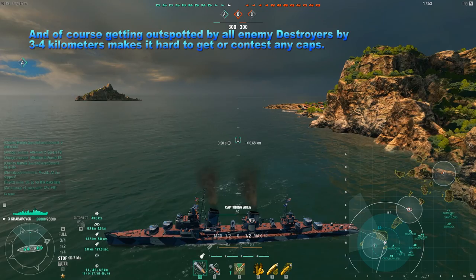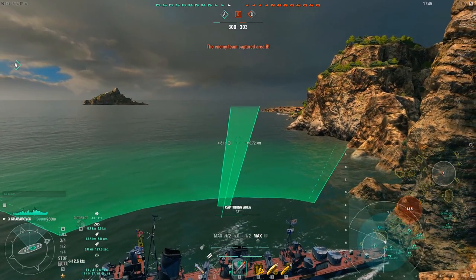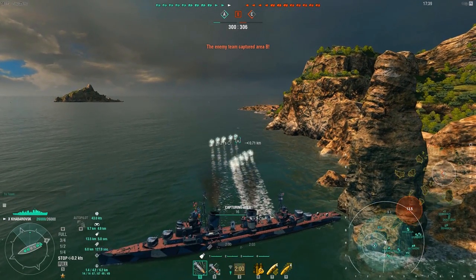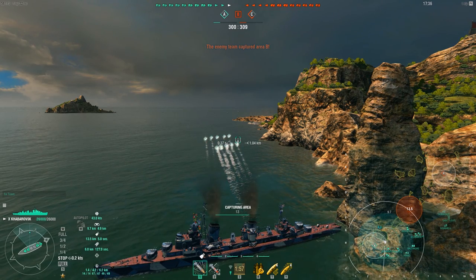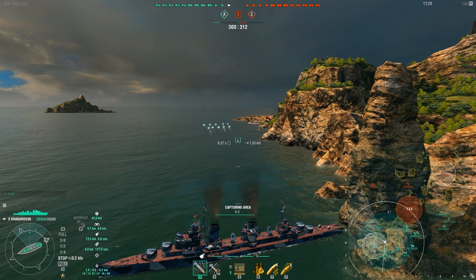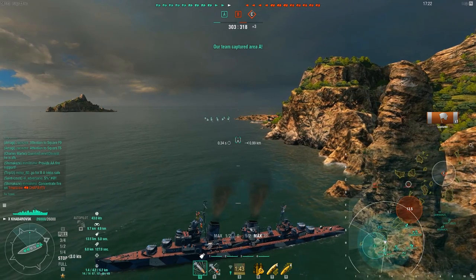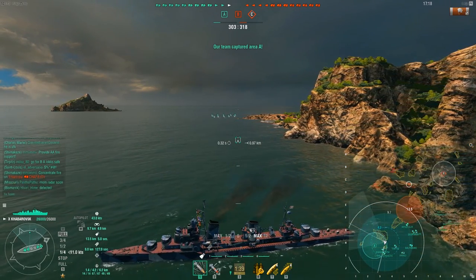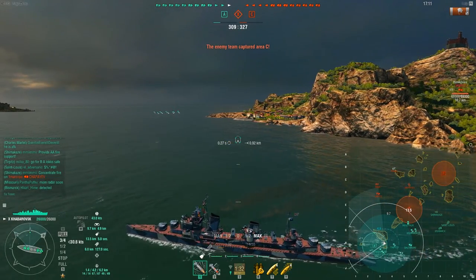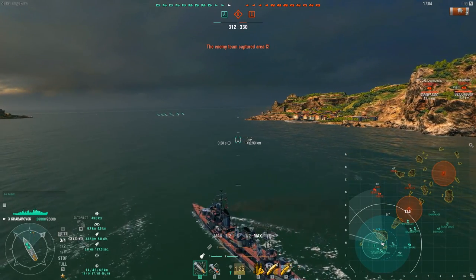That's pretty bad when you're trying to go in and cap. So of course we're going to have a disadvantage getting caps because we have two Khabarovsk with really poor detection. But if we have the possibility to kill a lot of enemy destroyers — and the enemy team also has four destroyers to our three — they have a strong lineup with a Gearing, Z-52, Shimakaze, and Okunevoi: both gunships and torpedo boats, which is a pretty good mix.